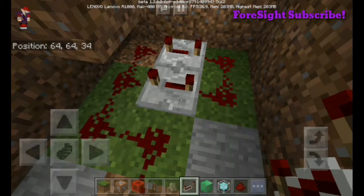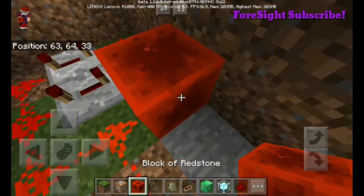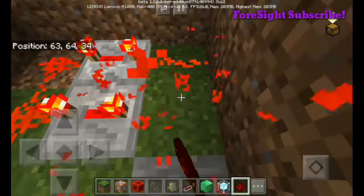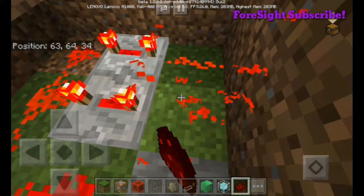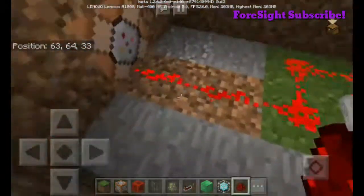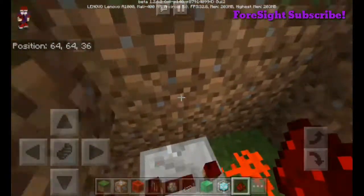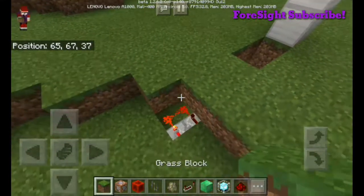Here we go, we got the redstone — just gonna put a redstone block right on here and it's literally gonna activate. Then I'm gonna break it again, break the redstone and replace it immediately. And here we go, that's how you make a redstone clock. Let's just close this one up again.